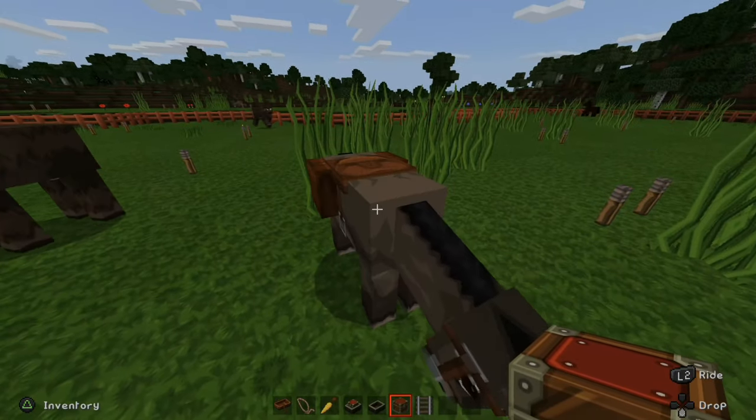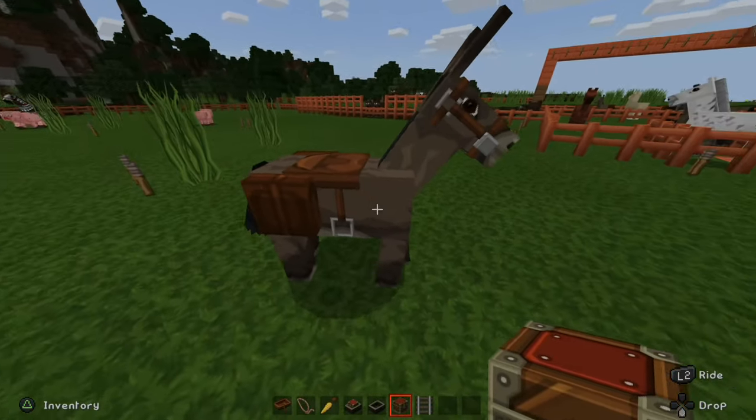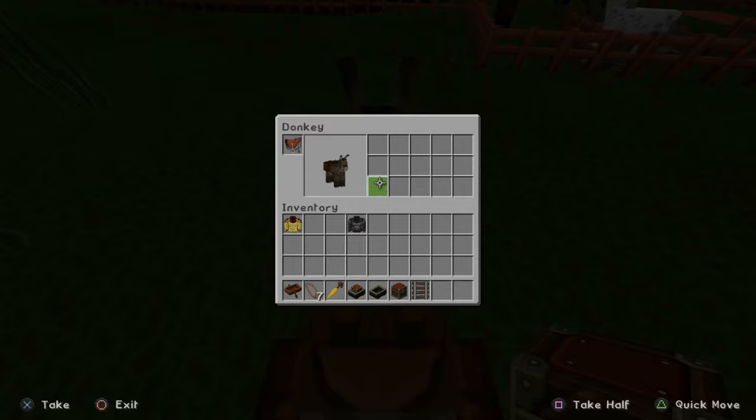So it's best to do this on a donkey or a mule — you cannot attach a chest to a horse. Let's ride the donkey now, and if I press the inventory button, look at all this additional storage space.